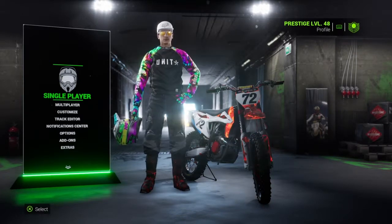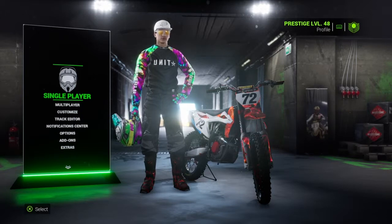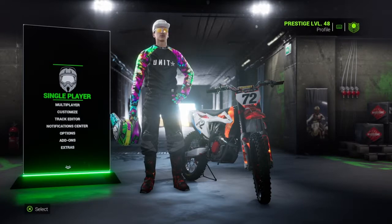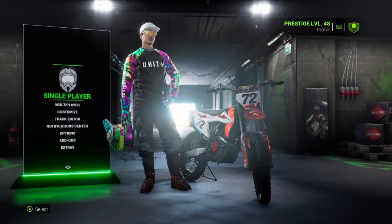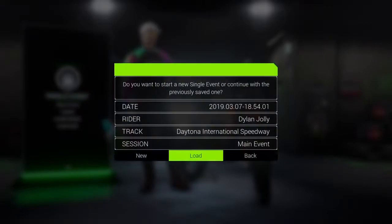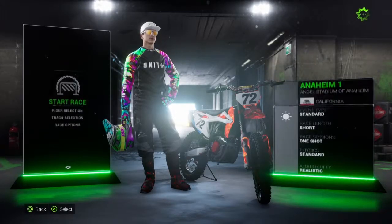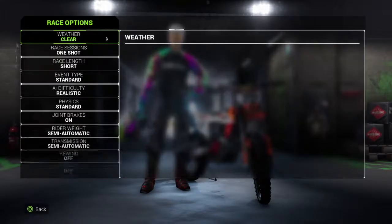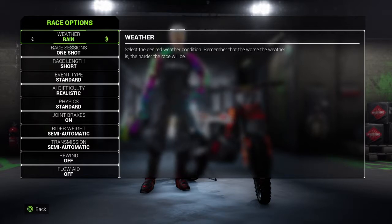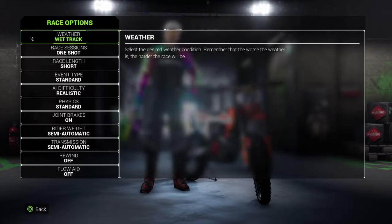We've got the Inferno or some sort of special camel wrap on the bike — decals, just one of those special designs for completing the Prince of Races SX challenge: 500 miles or 804 kilometers in any game mode. That's what I got for completing that challenge. We're heading into single player, doing a single event on the 450 class, tackling the 450 realistic AI.